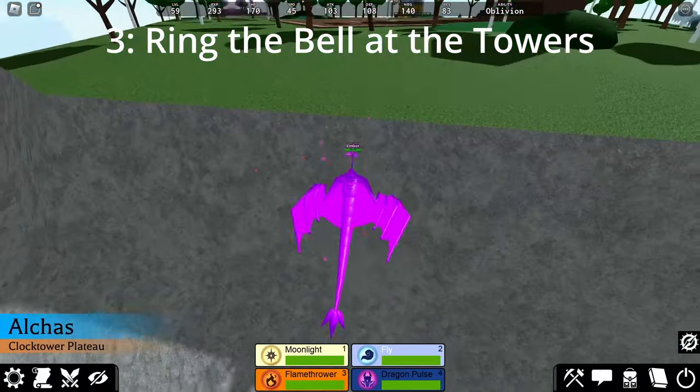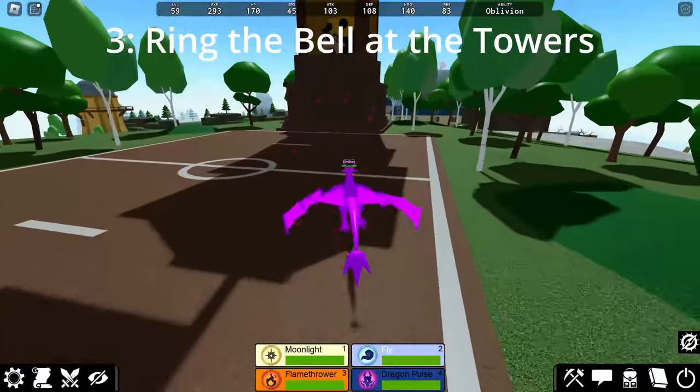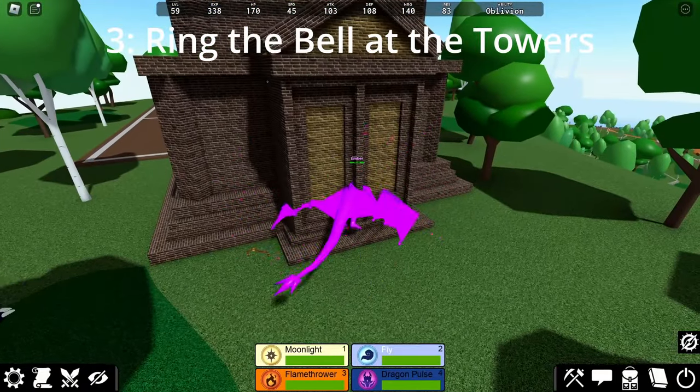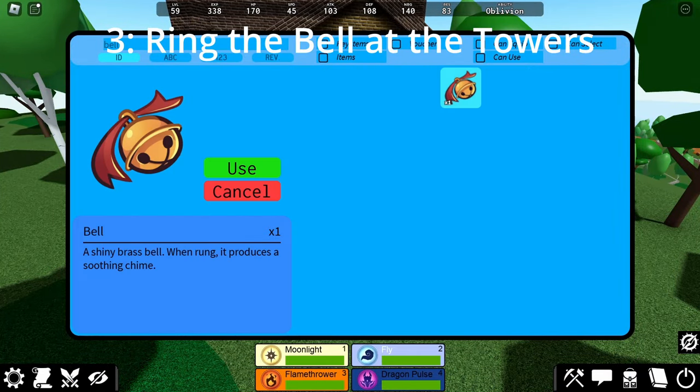First, let's go to the Clockwork Tower. Although it may be quicker to reach this tower if you have a flying monster, you can also reach it by going past where the Water Wheel is. Once you go up, you will want to stand at the front of the Clock Tower where the doors are. Then, open up your inventory, find your Bell, and click on Use.